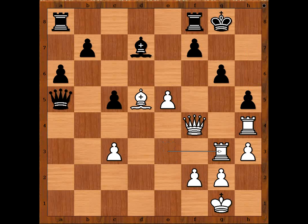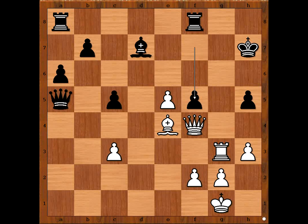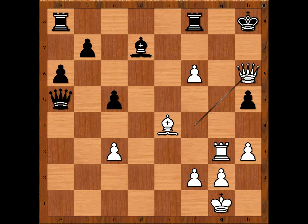Another threat is queen to h6. So then king to h7 — how would you continue now? Would you sacrifice the rook? It works. Let's have a look: rook takes pawn check, pawn takes rook, bishop to e4 check, f5, pawn takes pawn, pawn's ace check, king to h8, queen to h6 checkmate!